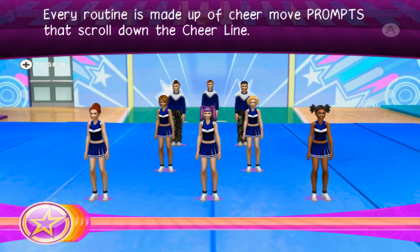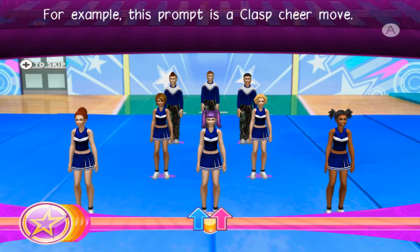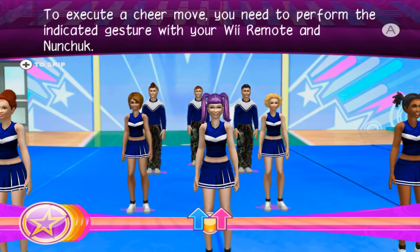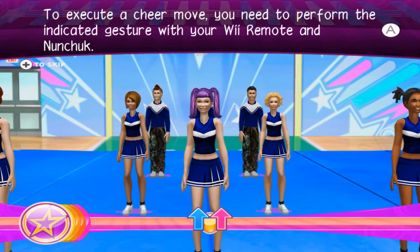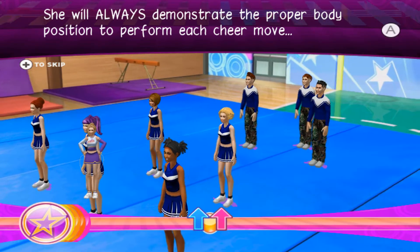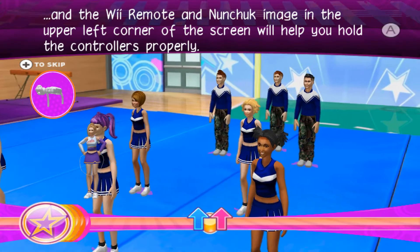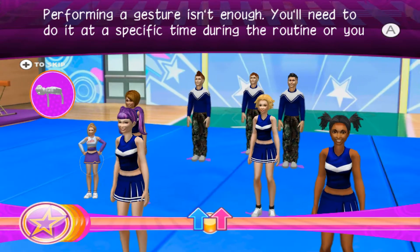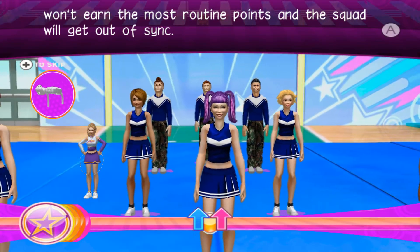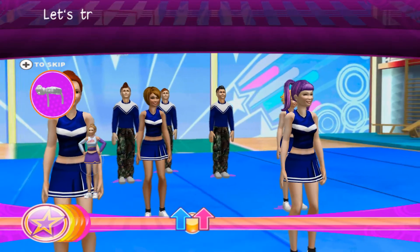This is the cheer line. Every routine is made up of cheer move prompts that scroll down the cheer line. For example, this prompt is a clasp cheer move. The red arrow represents the Wii Remote and the blue arrow is the nunchuck. To execute a cheer move, you need to perform the indicated gesture with your Wii Remote and nunchuck. Look at the waving cheerleader to the left — she will always demonstrate the proper body position to perform each cheer move. And the Wii Remote and nunchuck image in the upper left corner of the screen will help you hold the controllers properly.